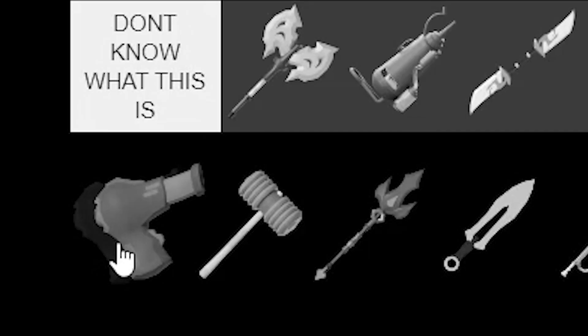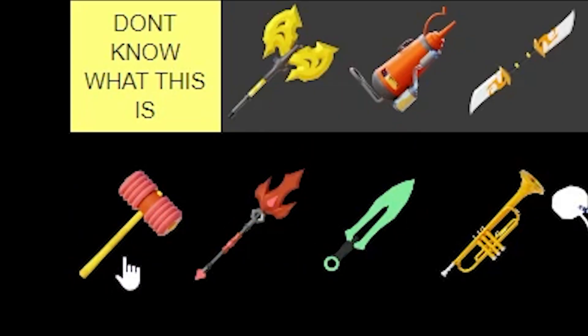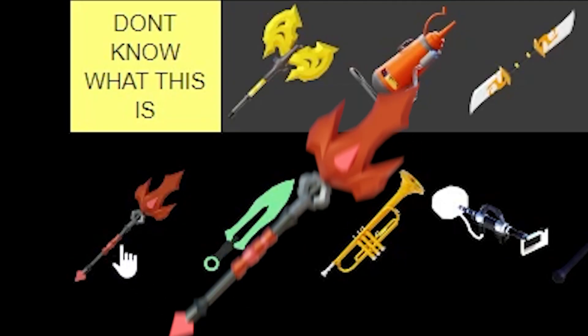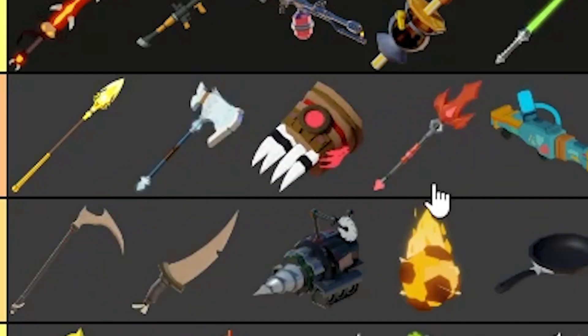There's another item I have no idea about — never really use it. Toy Hammer — this thing gets on my nerves. It's the hardest weapon to get off in gun games, so annoying. For that reason, we're putting it in bad. Next up, we've got the Twirl Blade — it does quite a bit of damage, but we're still gonna put it in mid.